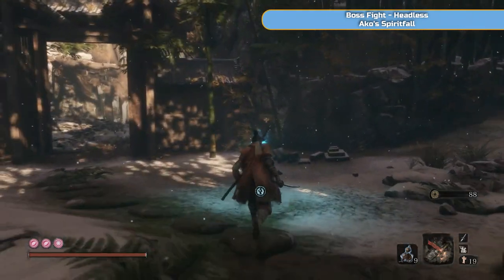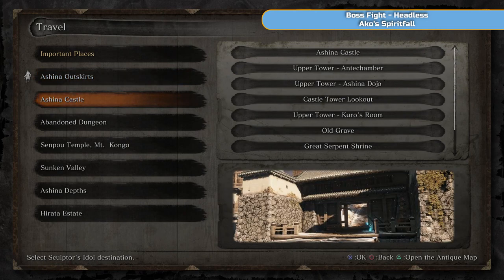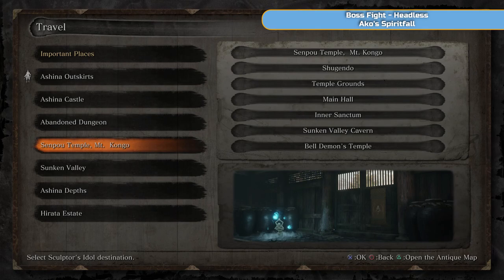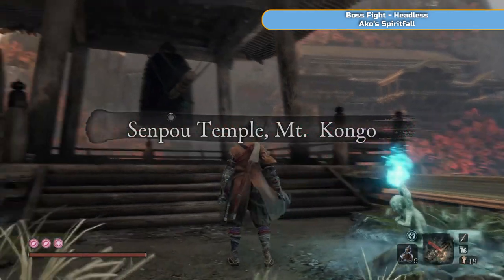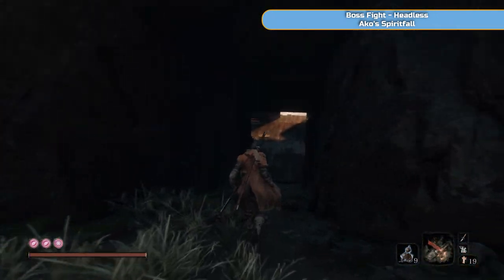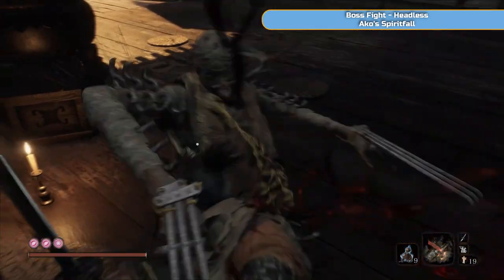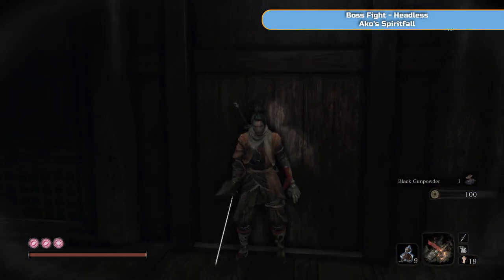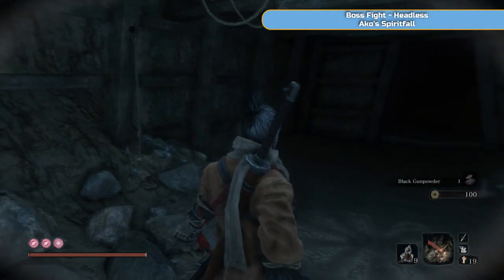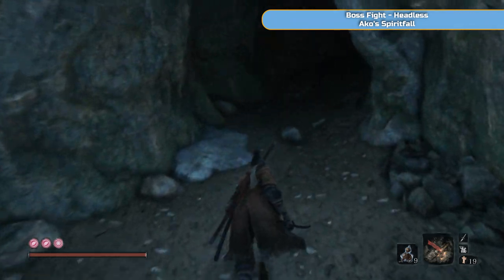We're going to go and do the other two headless now. If you didn't do the Malcontent upgrade, that's fine — you can do these two without it, just a bit more difficult. I'm going down to the Senpou Temple, to the Bell Demon's Temple, which we unlocked for this reason alone. The Bell Demon item we'll use for farming later, since it makes the game more difficult — we don't want to leave it on by accident. Watch out for that centipede guy, and then we're going through this secret door for the next headless fight. This one's going to give us the Eiko Spiritfall — the one that boosts damage.